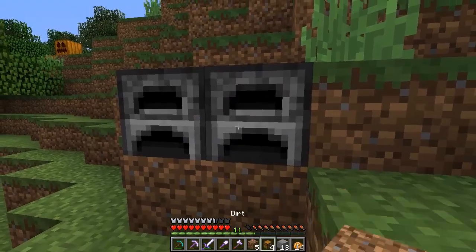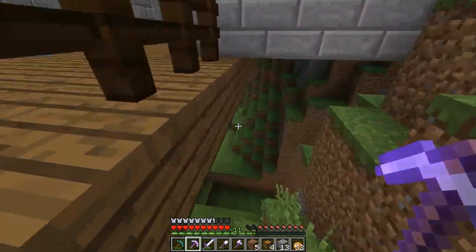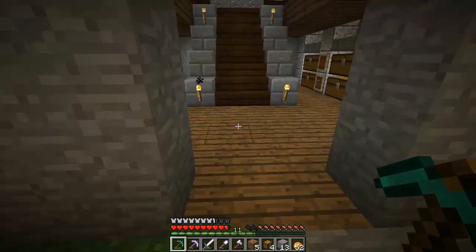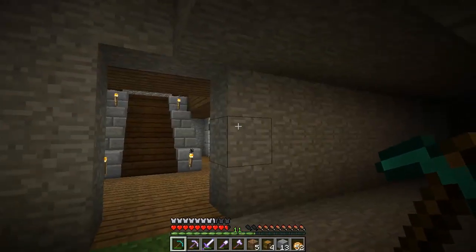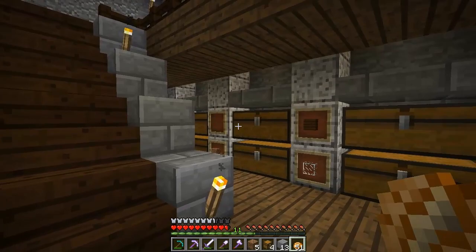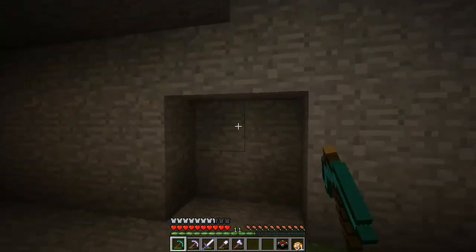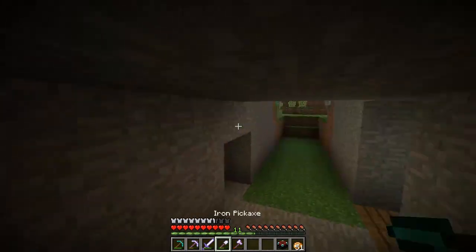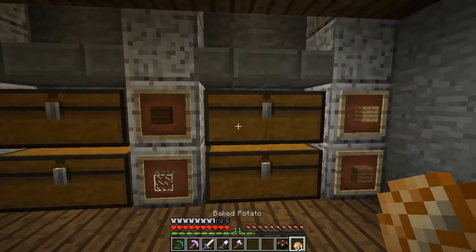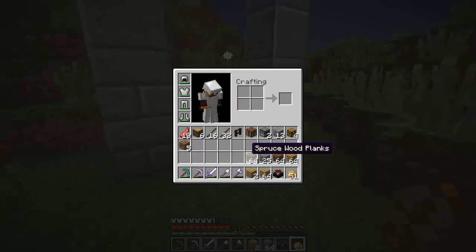I want to make a furnace room, an enchantment room, and a farm room — everything is going to happen all in one. Let me grab some wood quickly and show you guys the simple design I have in mind before we end today's episode. Inside it looks pretty nice, I've got to be honest. Especially with the organization. We have 51 baked potatoes too, which is pretty good. The enchantment room is down here, and then we'll have a farm room and a furnace room along the hall.